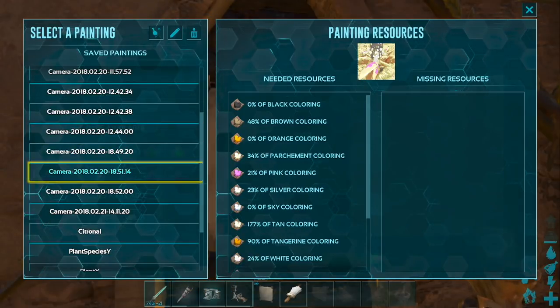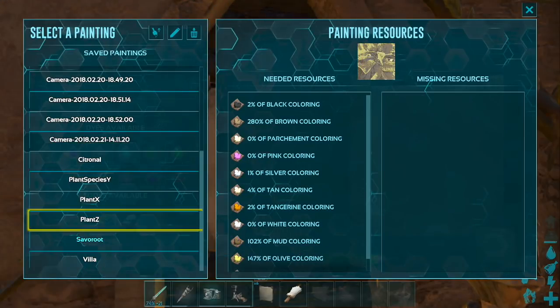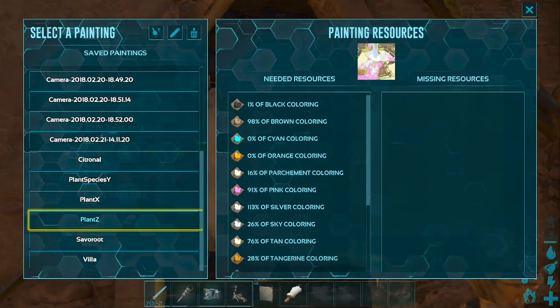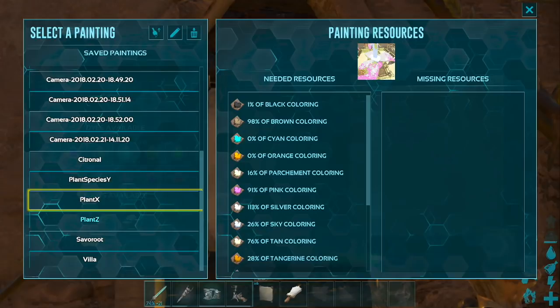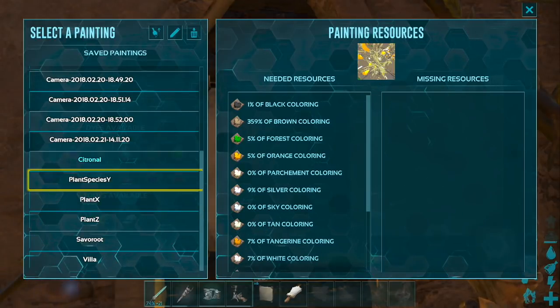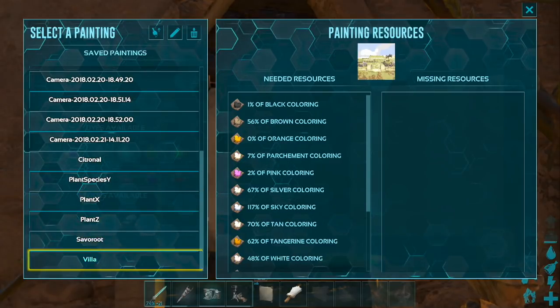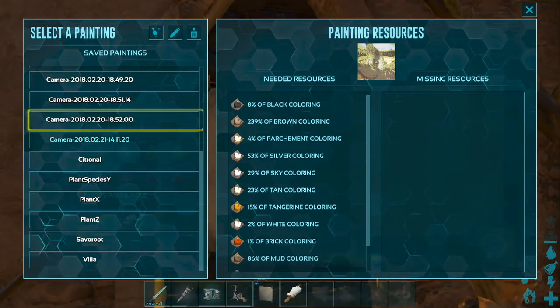So what I would do is paint it onto a canvas and then save that picture. So if I ever want to paint a picture of my Plant Z, I would just click this without having to have the cameras on me. Or the same with the citronals, a bush, Plant Y, Plant X, Savoroot, my villa — all kinds of stuff.